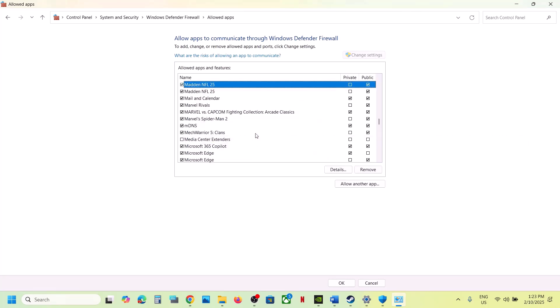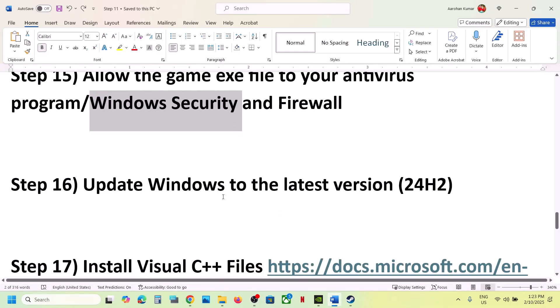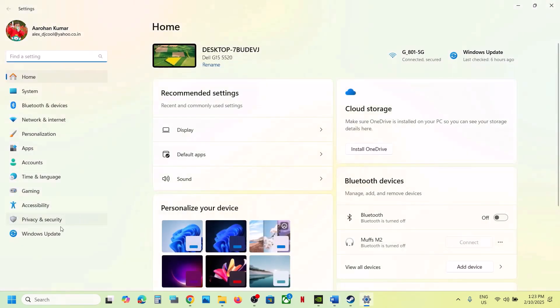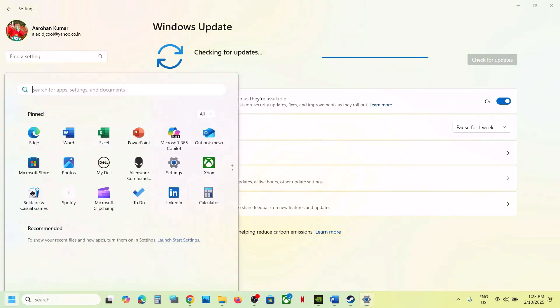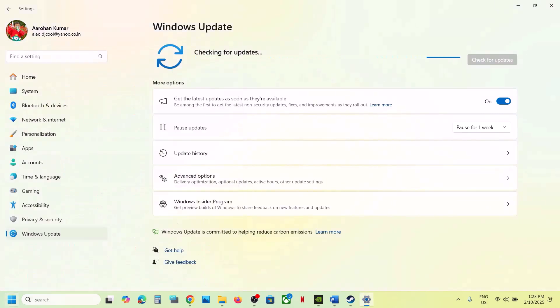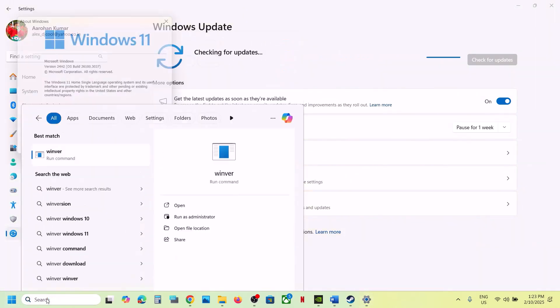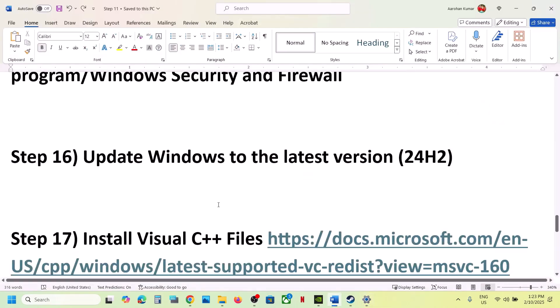The next step is to update Windows to the latest version. Open Windows Settings, go to Windows Update, and click Check for Updates. Once all updates are installed, restart your computer and launch the game. Make sure you are updated to Windows 11 version 24H2.